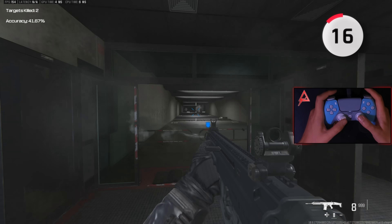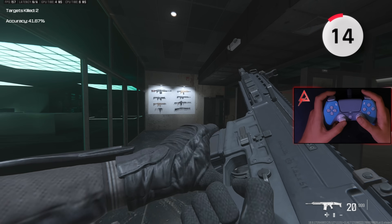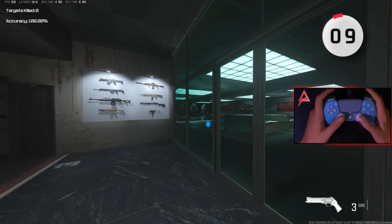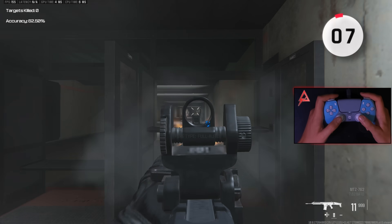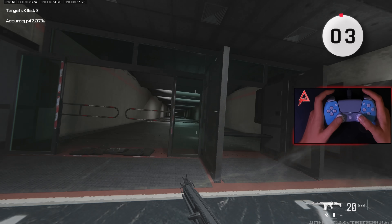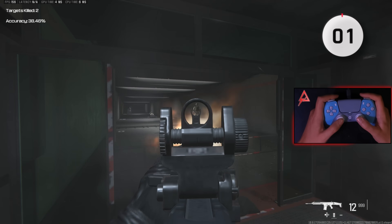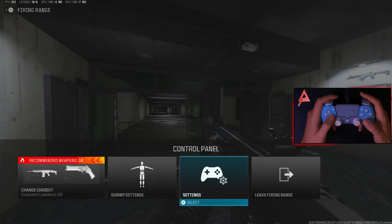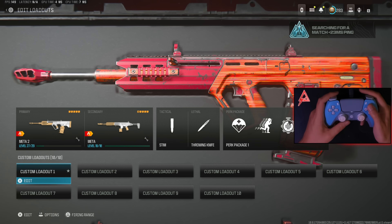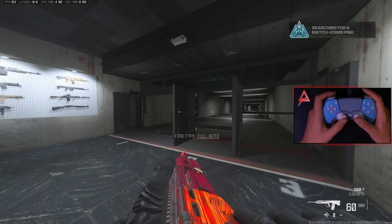Getting back to the warm-up — once I've done about two minutes of shooting with the ground loot guns and worked on accuracy with the pistols, I'm usually feeling pretty good. But one thing you might have noticed is that I haven't warmed up much with my close range loadout gun. So the last thing I do is hop out of the firing range, go to whatever game mode I'm playing that day, queue up, and while I'm waiting to connect to a match, I go back to the range and repeat the last exercise with my loadout.